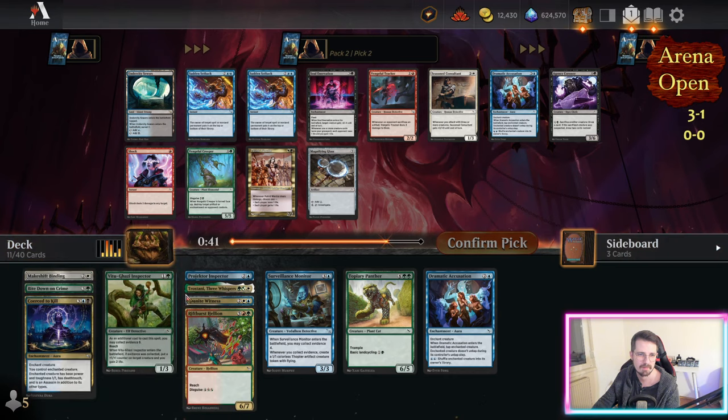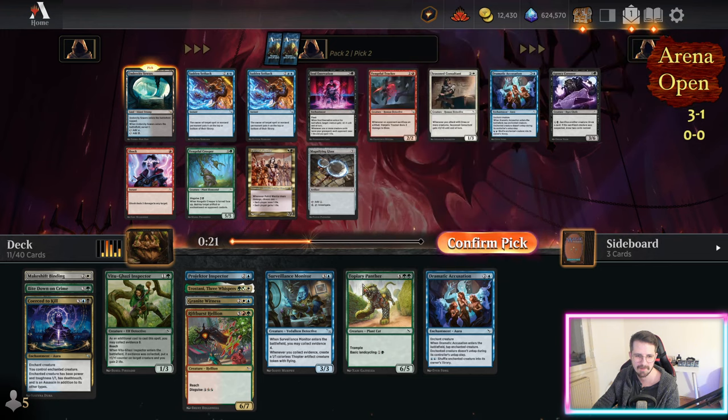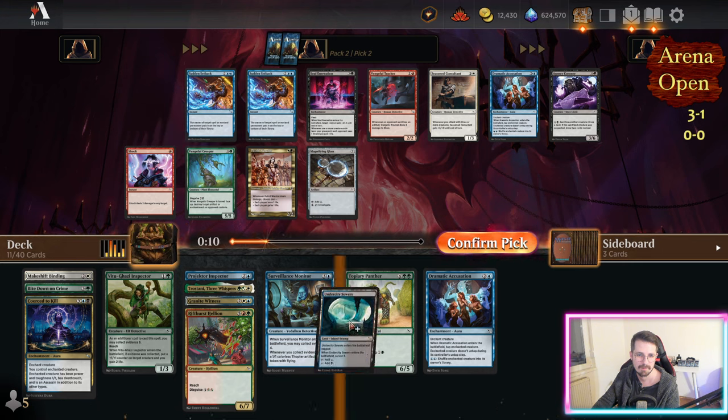This pack is horrendous. I'm just gonna take the sewers. Take the sewers — seems fine. I'm gonna play the shock. I'm not gonna splash for an innovation — it's kind of awkward because it's an enchantment, it doesn't put anything in the graveyard. Maybe if it milled too, that would be nice. The weird thing is when you play removal and care about graveyard effects, you want to put things in the graveyard. There's the creeper or the consultant, but at this point it looks like I'm splashing for white, not playing it.